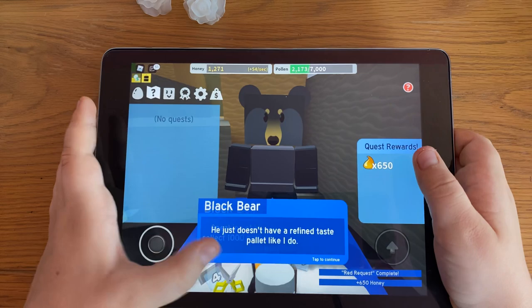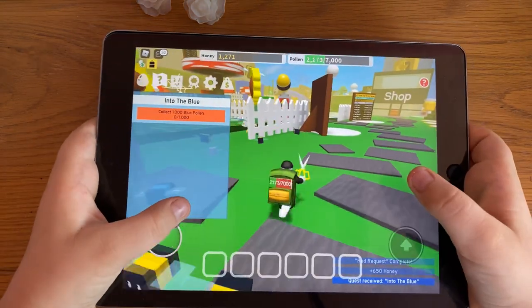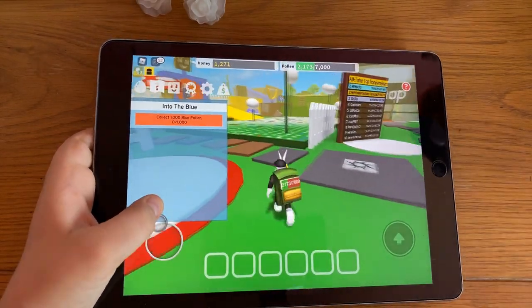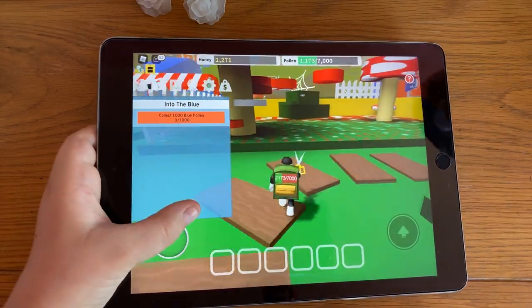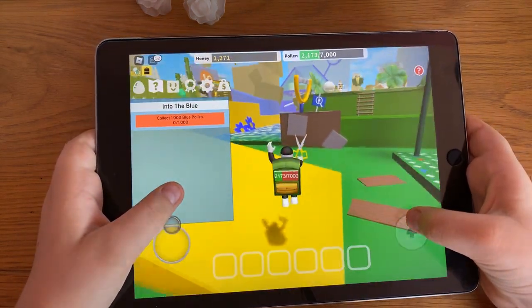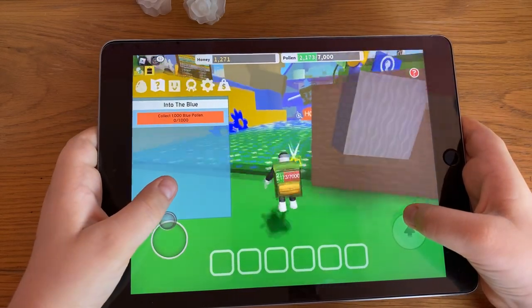Now we can talk to him again — 1,000 blue pollen needed. We need to go to the blue flower field because that's where most of the blue pollen is. Let's go there — we're nearly there and now we're here.